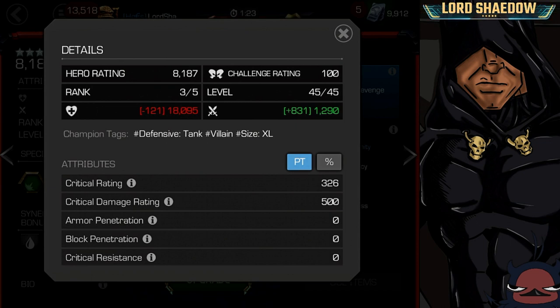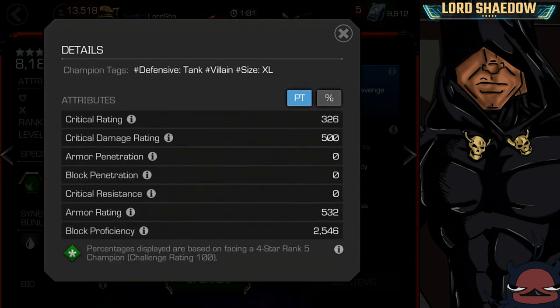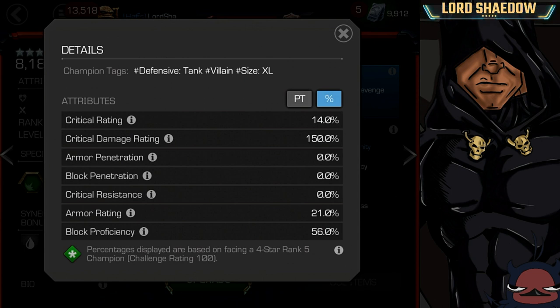One thing I thought was really funny — his size is XL, but if you look at his profile he's small. It's because he gets on — I forget the name — but that's what makes him XL. His block proficiency right off the bat is not good. You want block proficiency to be over 60% ideally; 56% is not good. But his crit damage — when he hits he's going to hit hard.